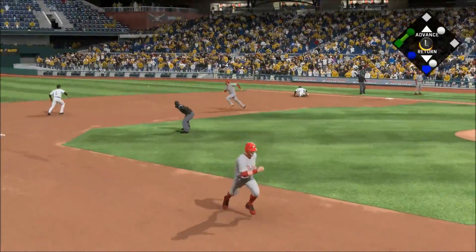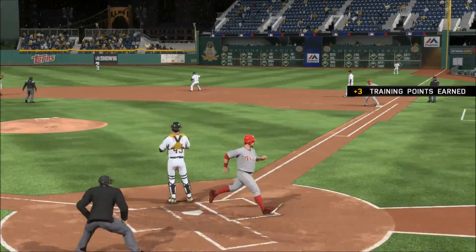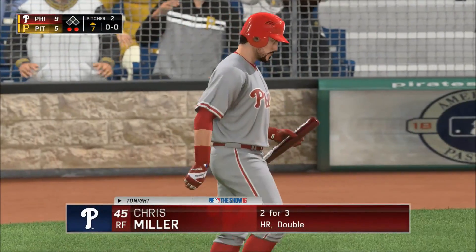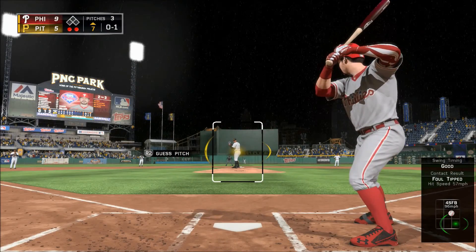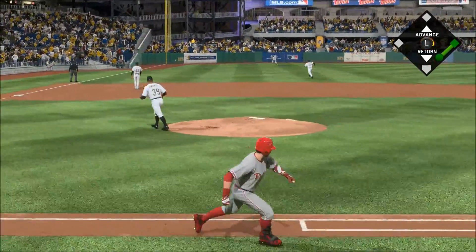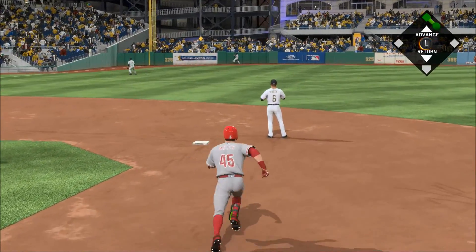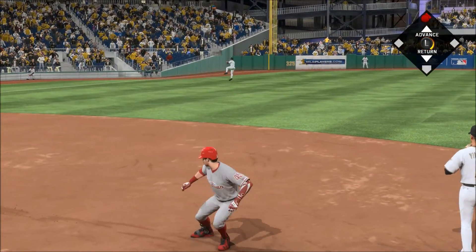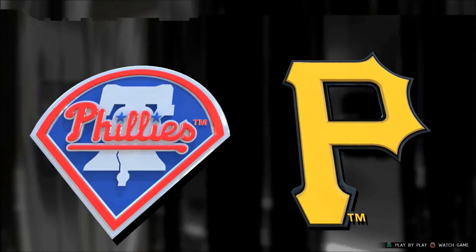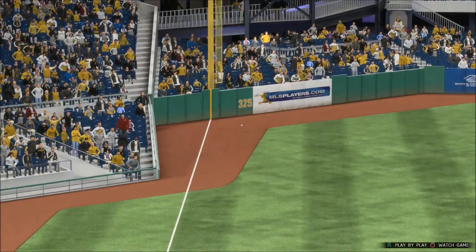Ripped down the first base line — a dive but he can't get it, it's through into the outfield. One run scored, the runner from second crosses the plate. Nothing and one count, here it comes. This is sliced hard down the left field line — a fair ball heading for the 325 sign. He is in at second with a double, his third hit of the night. He's on base yet again as he drives this one out to the wall for a double.